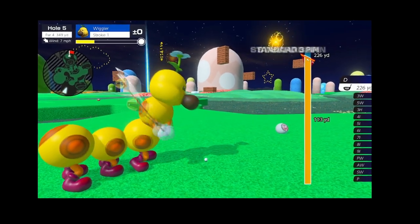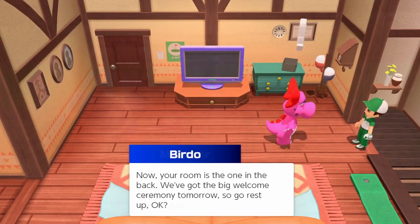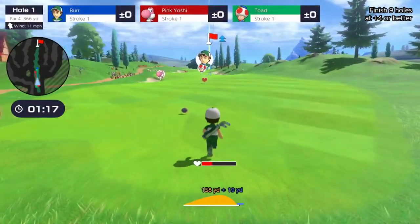I guess you could say it's a hole-in-one. Okay, I'm back. Alright, we've got maps and characters. Next, we have game modes.